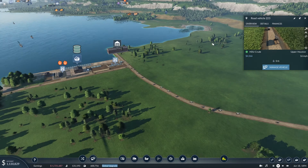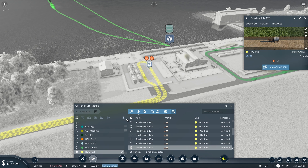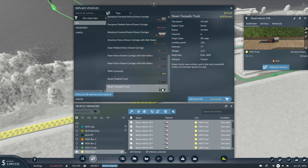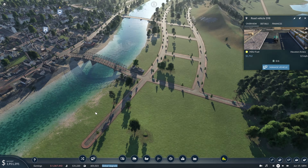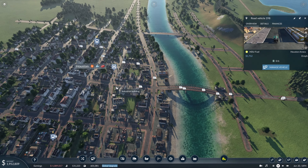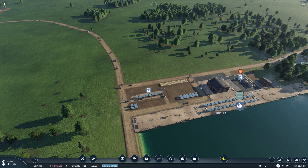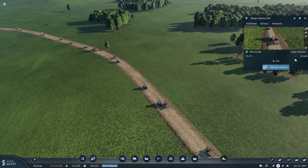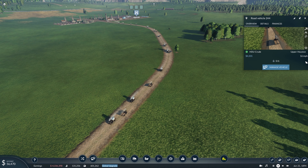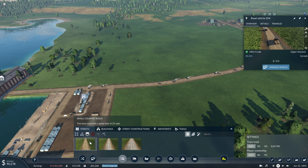We'll come back and double-check all of our line rates once we're finished upgrading. We'll also upgrade these horses going into Houston - we'll choose the tarpaulin trucks since that's covered, which would make more sense for something coming into the city. There wouldn't really be much open cargo driving through city streets. That's all for our trucks on our fuel line. One thing I want to make sure is that this small country road still has a good enough top speed - and it is. We can see our trucks reaching their top speed of 16 miles an hour.